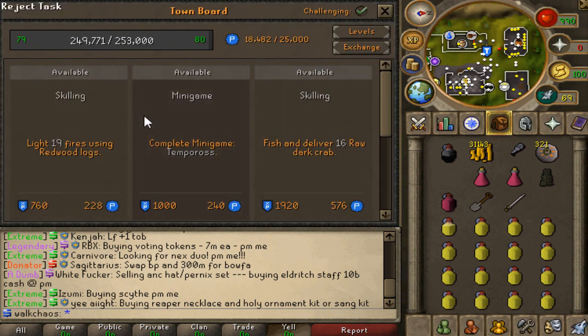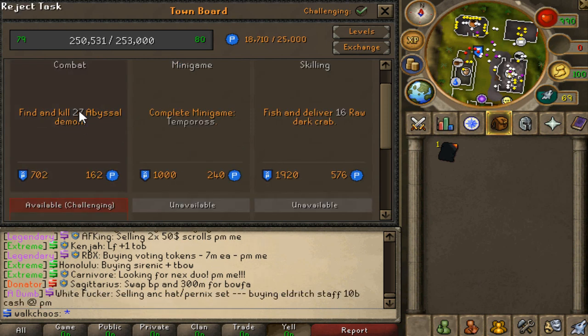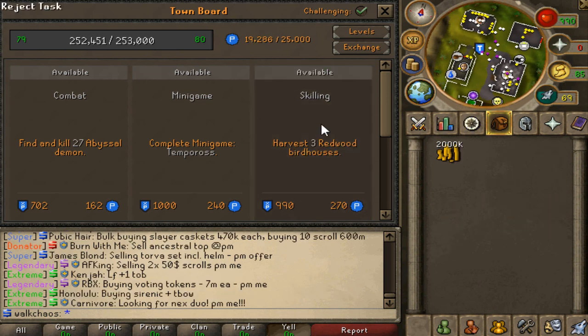The first task we're going to complete — first task completed, let's get it boys. 2.5k away, freaking love it. Let's go for the next one — fish some lovely raw dark wraps. Dark wraps completed.